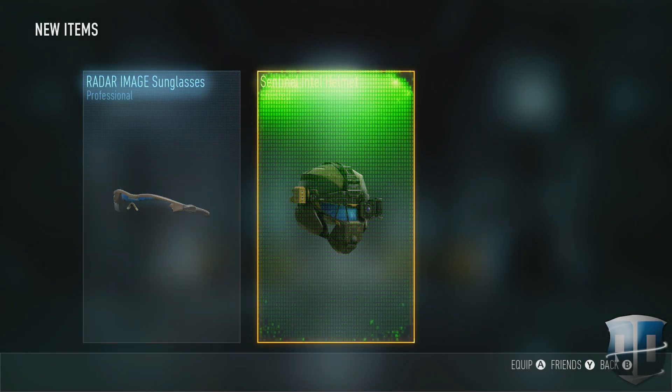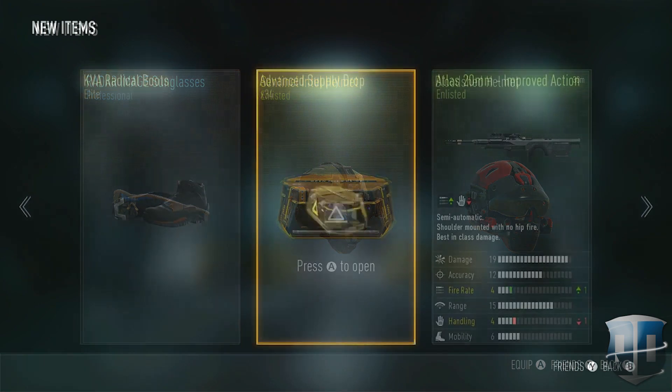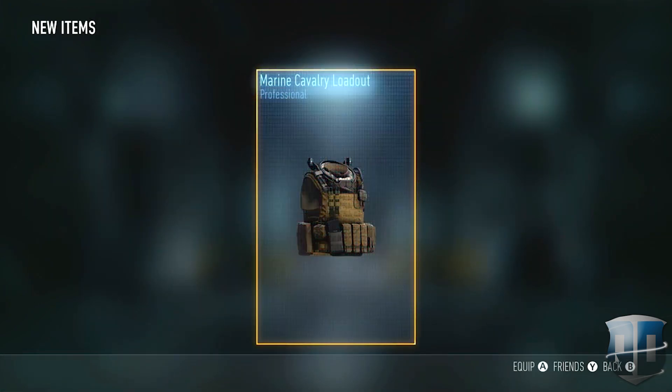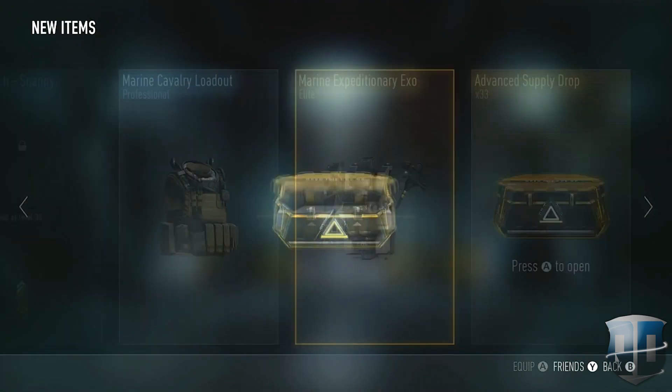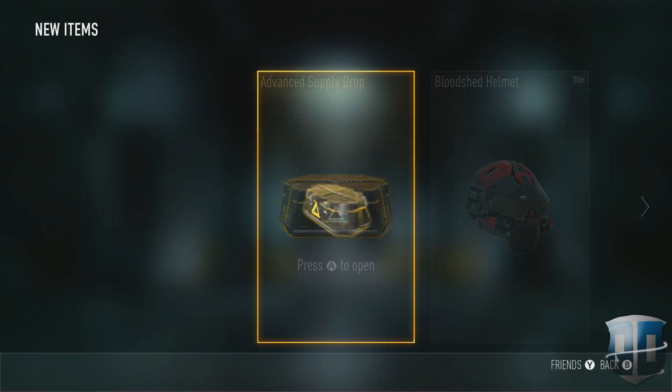How's my quad squad doing? It's the man, the myth, the legend — Quad MFT here, bringing you guys a big supply drop opening that I've saved up over the past week or so. Right there we get an elite exo, which actually is pretty cool — it was okay, it wasn't that great.